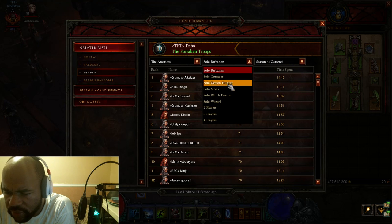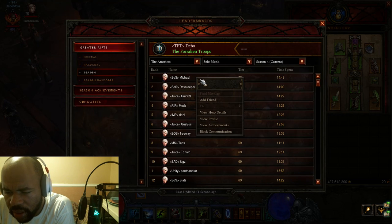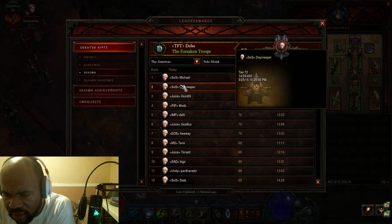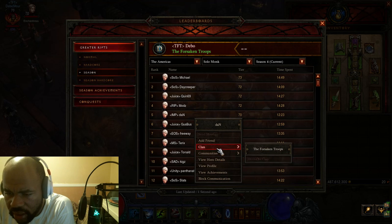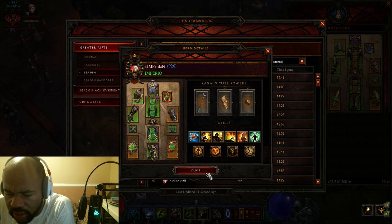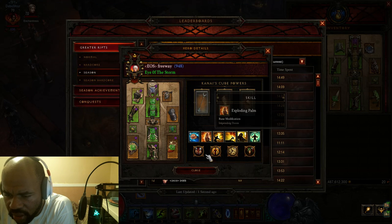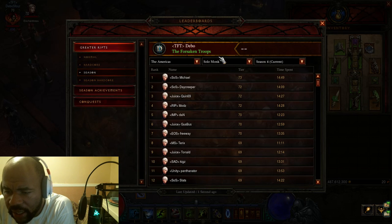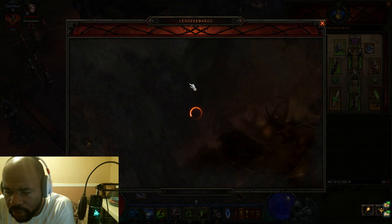I expect to see the same thing for Monks as well, just because the group setup for four players is double Monk, double Barbarian, and that's really strong. Yeah — 1086, 1000. A big difference from Witch Doctor and stuff like that. 926, 948, 899. I want to go back and look at that Witch Doctor that had a thousand Paragon levels for the number one spot.